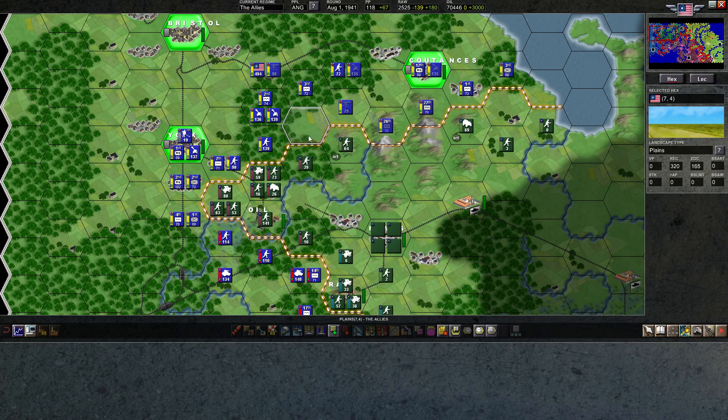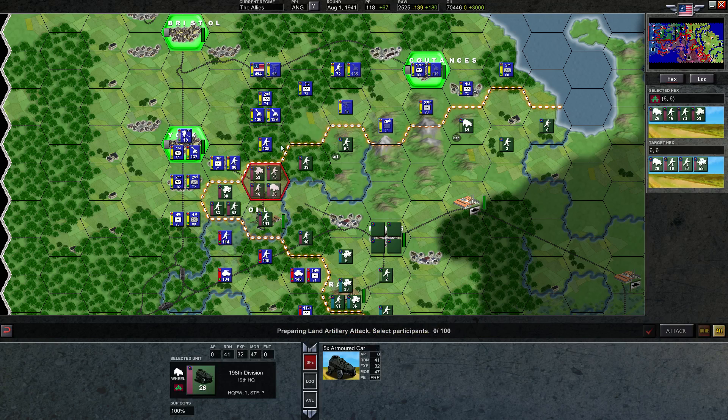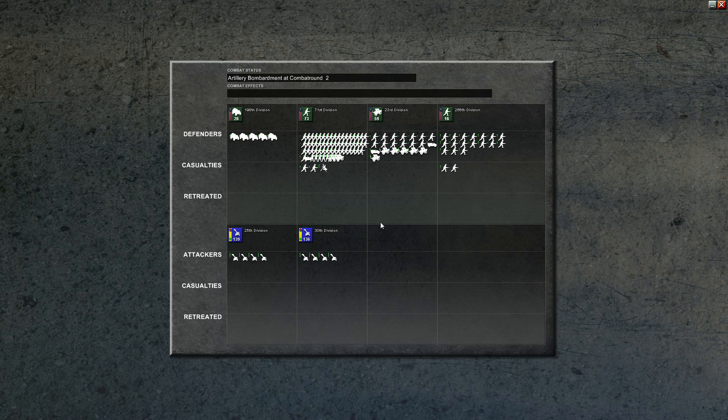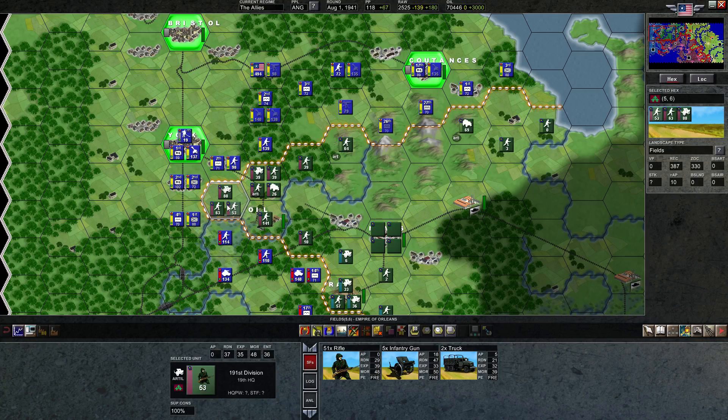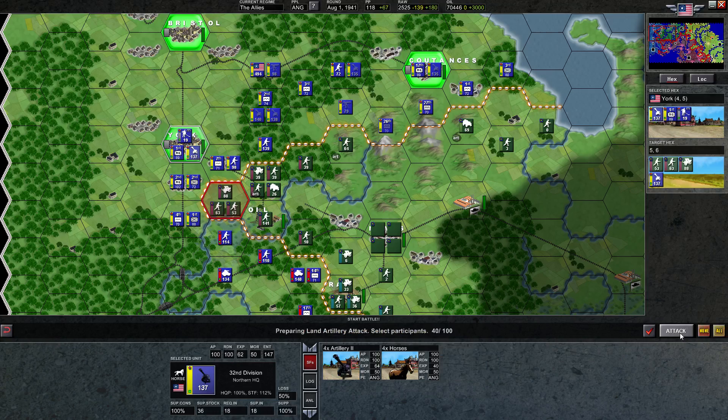Over here, not much we'll do. I won't move into this hex just in case because it is plains — not even fields, it's plains. That's the worst case scenario. We will do an artillery attack on this with both of these guys — that just makes sense. This hex is just very torn up from constant artillery bombardment. There's just no alternative; the only thing that makes sense is to bombard here.